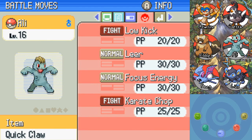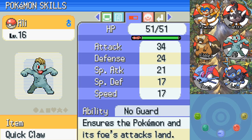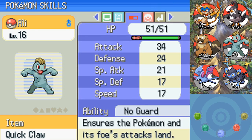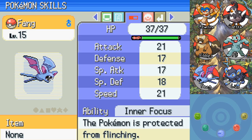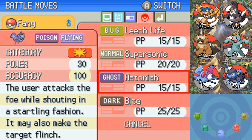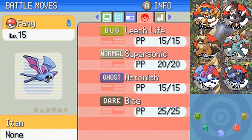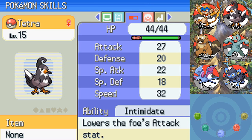Links has Intimidate, which is cool, and now that we've learned Spark — a physical-type move in this generation — that's pretty nice, so she's good to go. Then we've got Ali, of course, Fighting type. He's Lax — I forget what that means — but his Attack is also pretty good at 34, and he's got No Guard. He's got Focus Energy, Karate Chop, Low Kick, all the usual moves. Then we've got Fang the Zubat — he's Sassy, which is actually a fairly decent nature for a Zubat. His stats aren't very good; he needs to evolve, but that's coming soon around level 22. Inner Focus is nice — prevents him from flinching. He's got Astonish and Bite, which is such an upgrade.